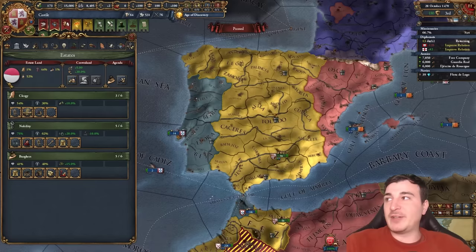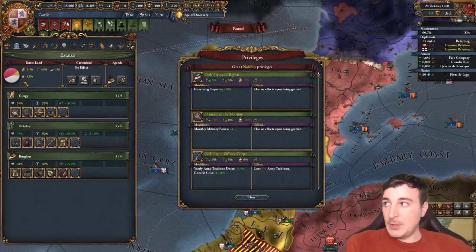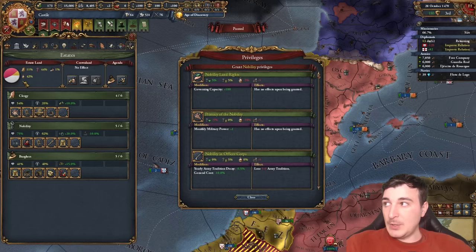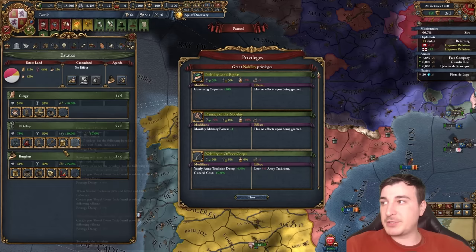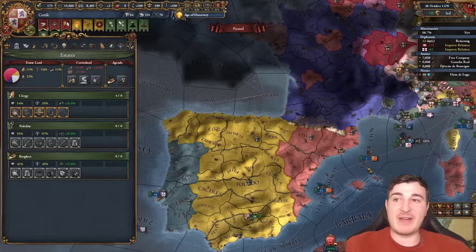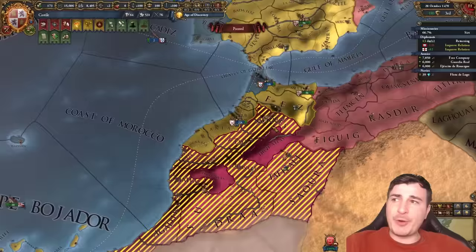We just revoked the influence of the nobility privilege that the Castilians start with, because we managed to get 50% crown lands. So now we can give the plus one mana privileges, which we hadn't given before because we just needed to rush getting the 50% crown lands as soon as possible. Now we're going to change some things around here. Despite the fact that Aristocratic Counselor is pretty decent, I'm going to change it with nobility in the officer corps, because this offers a general cost reduction as well as yearly army tradition decay minus 0.5, which means our units are going to be significantly stronger and we'll get better generals overall.